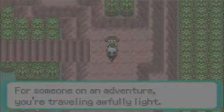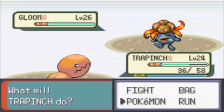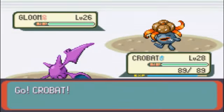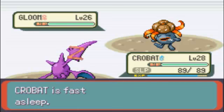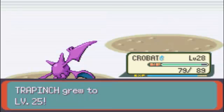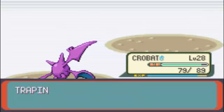Let's do some battling. We got Gloom. Let me send out Crobat. Speedrun until he wakes up. There we go - KO! Gloom evolves from Oddish, by the way. When you have Gloom, you have two ways to evolve it: you can evolve into a Vileplume with a Leaf Stone, or a Bellossom with a Sun Stone.